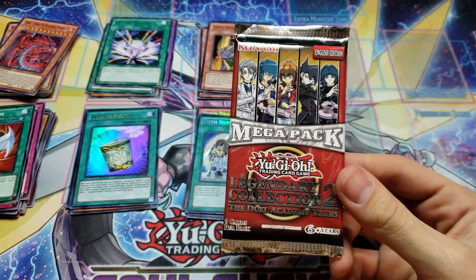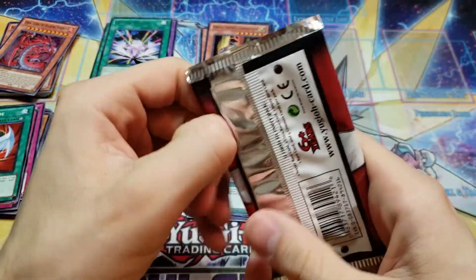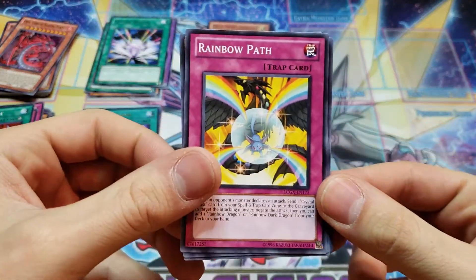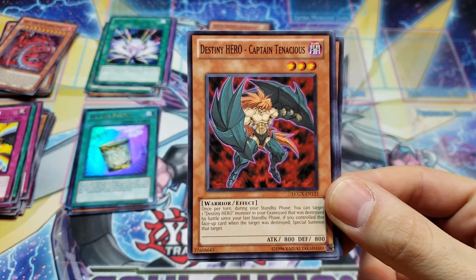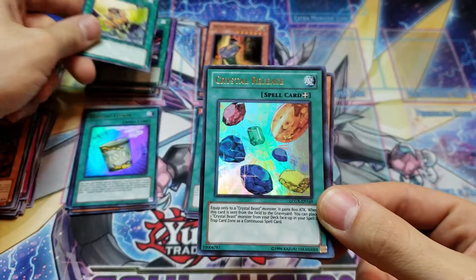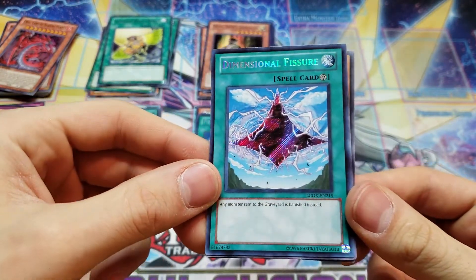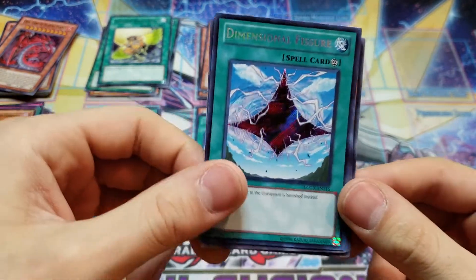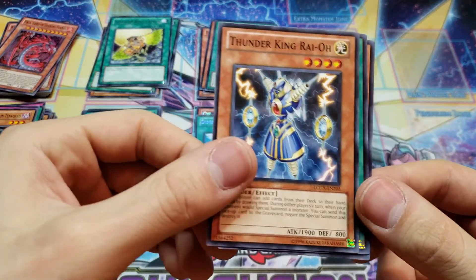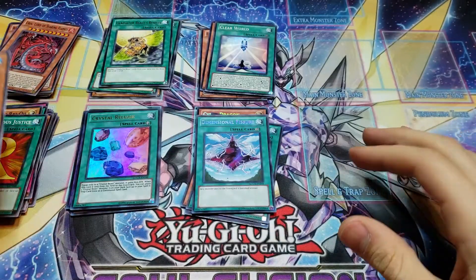We're down to our last pack. If I could get another Cyber Dragon, another Instant Fusion or anything else, that would be awesome. Let's go ahead and open up our last pack and see what we can pull, and then we'll finalize it with a recap. We have Rainbow Path. Destiny Hero Captain Tenacious. Gladiator Beast for Spite. Crystal Release. And Dimensional Fissure for Secret Rare — sometimes this is definitely a great side deck option. Clear World. Another common Thunder King Ryo. Righteous Justice. And a second Neospatian Aqua Dolphin.